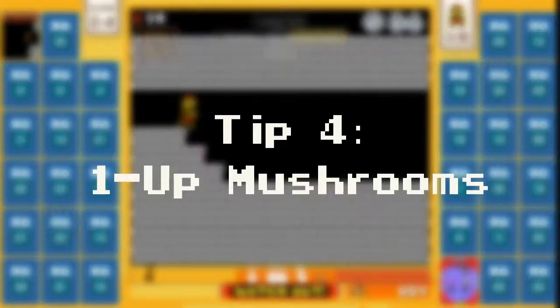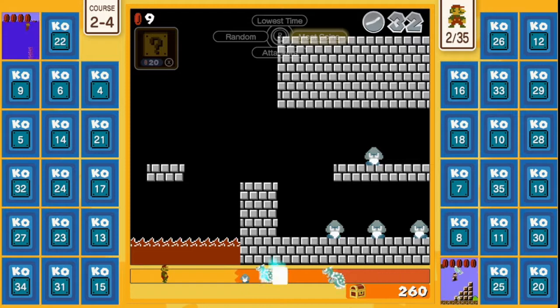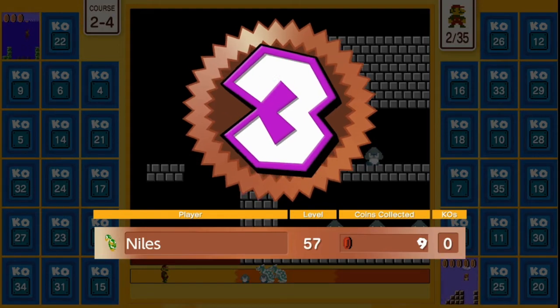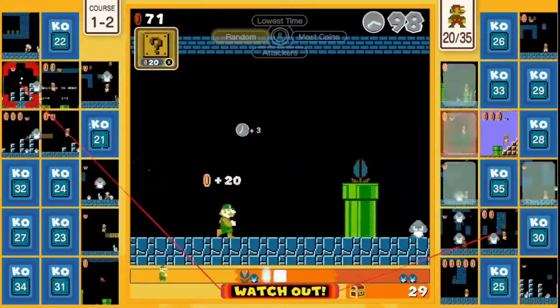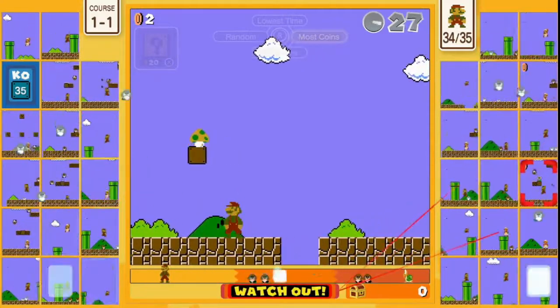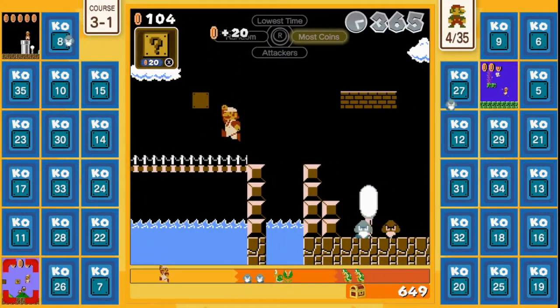Tip 4: One-up mushrooms. You only get one life in Super Mario 35. Fall into a pit, take damage as Tiny Mario — it just takes one mistake and your game is over. So you'd think collecting one-up mushrooms would be a waste, right? Wrong. One-up mushrooms give you 20 coins instantly, which is basically a free turn at the item roulette wheel. Easy hidden one-up mushrooms can be found in 1-1 and in 3-1. Don't pass these up.